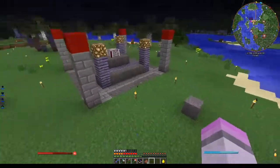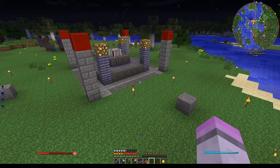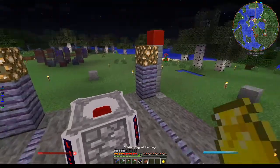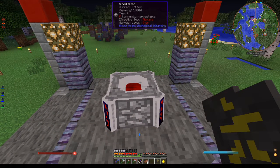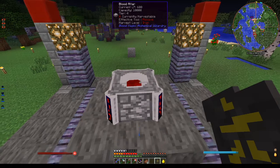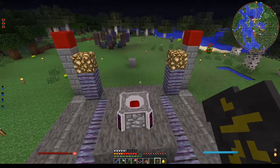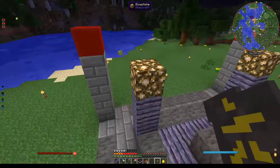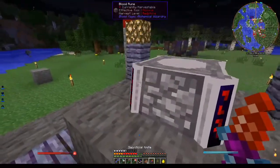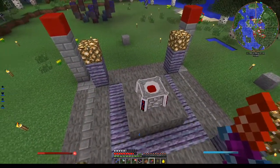This is my blood magic area. Guys, if any of you are good at blood magic or know what you're doing, can you please explain to me why my tier 4 blood altar has a capacity of 10,000? I've got the wiki up — tier 4 is supposed to have 122,000 life points. Why does this only have 10,000? Please explain to me cause I'm so confused. I need to know cause otherwise I can't do anything. I literally just stand here stabbing myself.